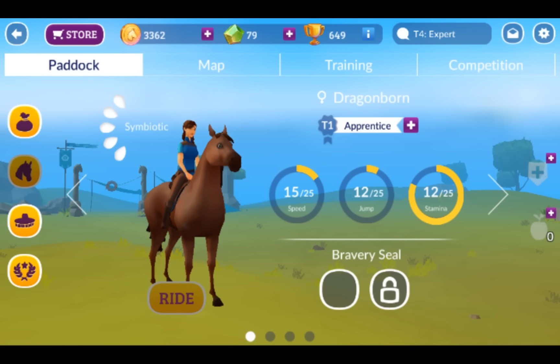Basically, with your horses, if you go to the paddock — click the horseshoe in the corner — whenever you look at your horse there's a little rosette here, just underneath the name of the horse. So underneath Dragon, we've got a T1 in the rosette, which means this is a tier one horse.